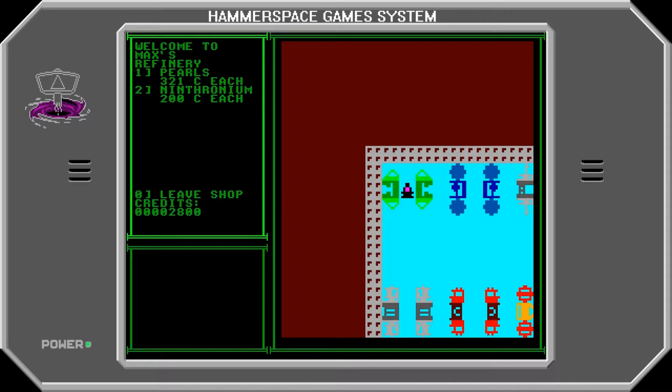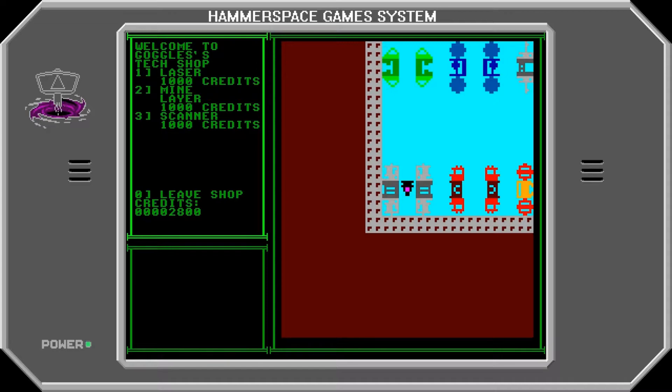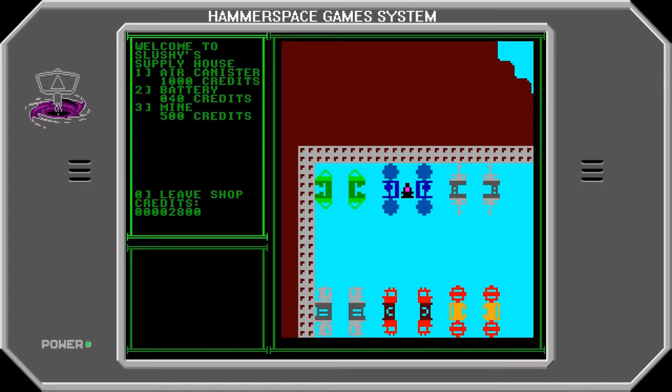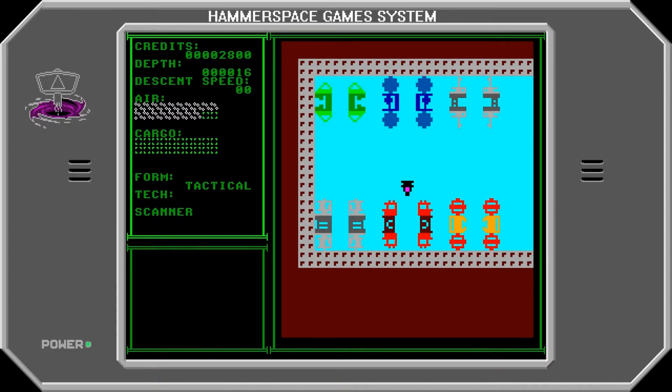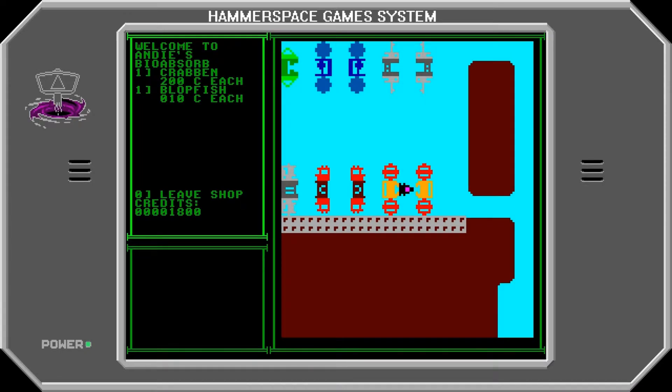We sold all of our nintrum and we can use that to buy various goods. Over here we can buy a laser, a mine layer, and a scanner. The laser and mine layer are both weapons you can use to fight enemies, but you can also use them to basically make roads. We can also buy air canisters, batteries, and mines. The batteries and mines are required for the laser and the mine layer respectively, and air canisters keep you alive longer if you run out of oxygen, but they take up space in your cargo. Over here we can buy a research vessel for 10,000 credits, a research module, and a bio-acquirer. We're going to buy the bio-acquirer because it allows us to pick up creatures and sell them.